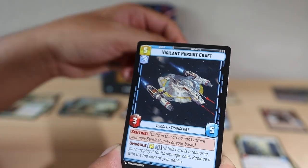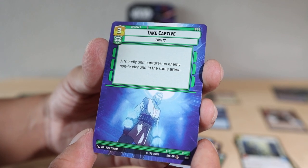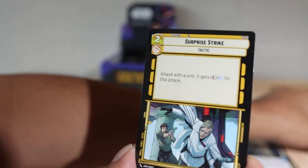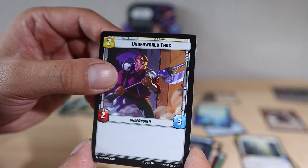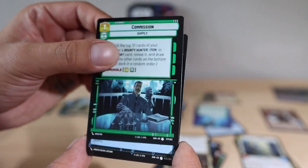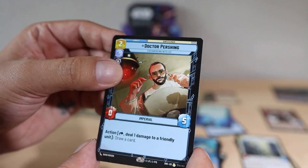Moment of Glory, Attention Block, Rescue, Vigilant Pursuit Craft — hyperspace card. Take Captive — that artwork looks almost like anime. A friendly unit captures an enemy non-leader unit in the same arena. That seems solid. I play a lot of Hearthstone, I've hit legend quite a bit, played since 2015. Marvel Snap is pretty fun too. I love card games — always a big fan. Used to play Pokémon and tried a bit of Yu-Gi-Oh.